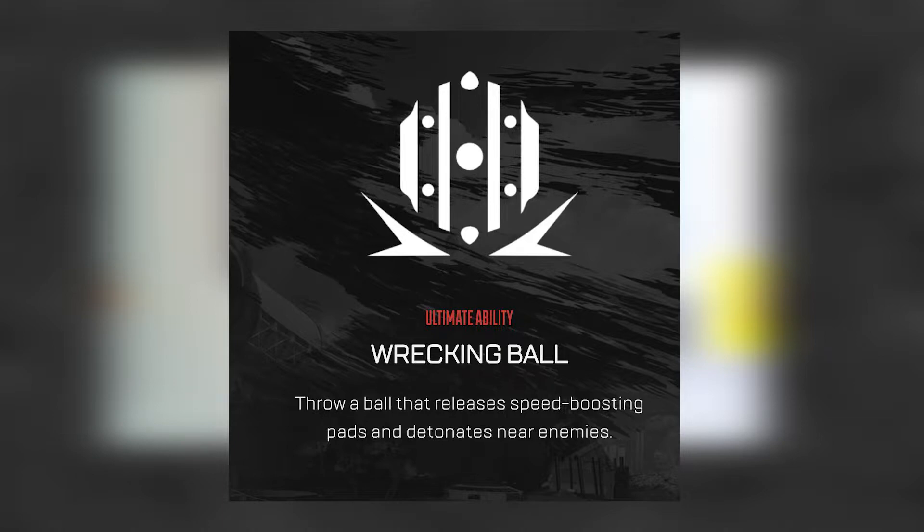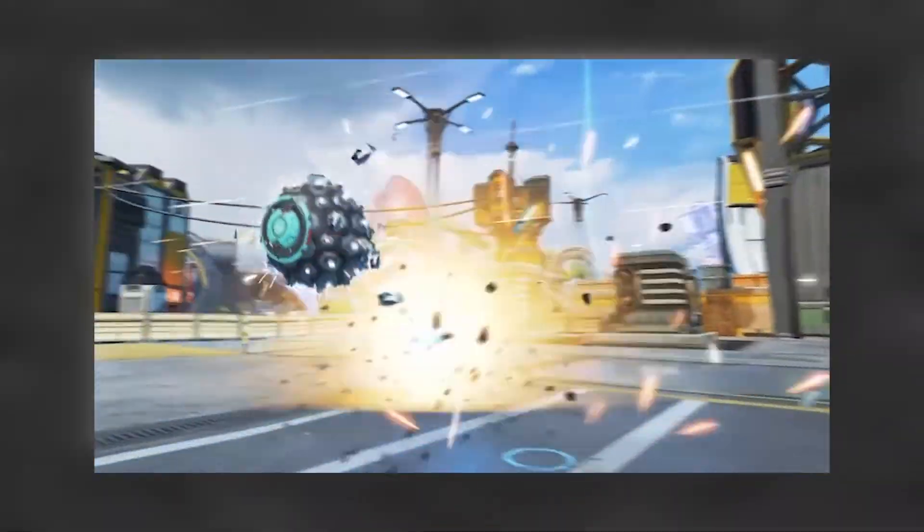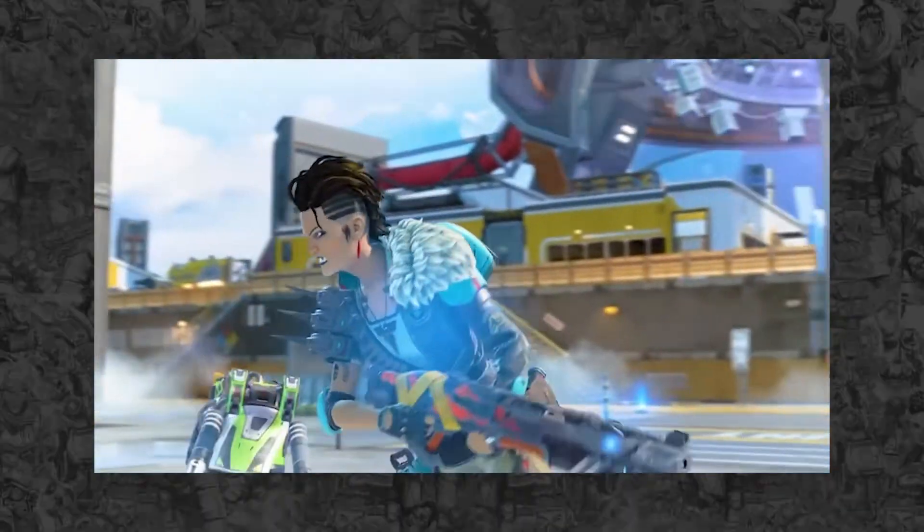The last one was the ultimate ability — Wrecking Ball — where you throw a ball that releases speed-boosting pads and detonates near enemies. As it goes, it's dropping off little mines, and the wrecking ball itself can hit you when it makes contact, so it's dangerous for sure. That's essentially it for the abilities.